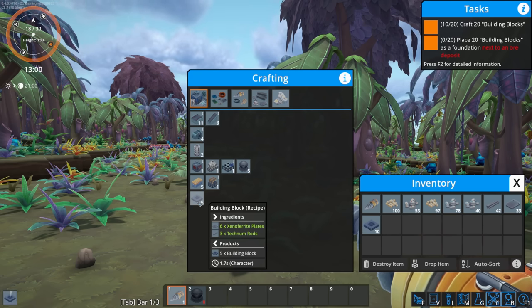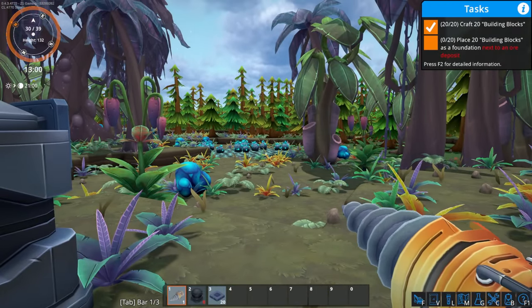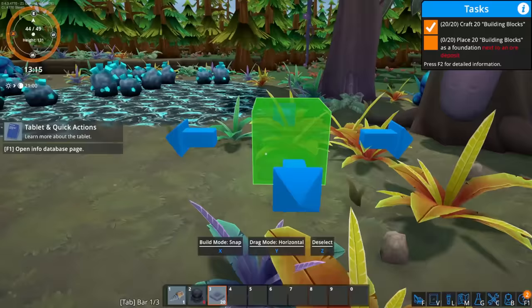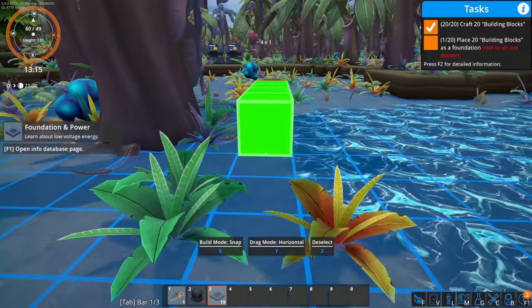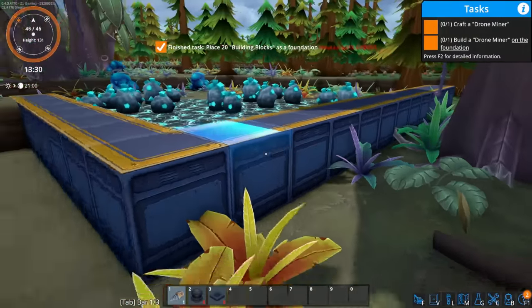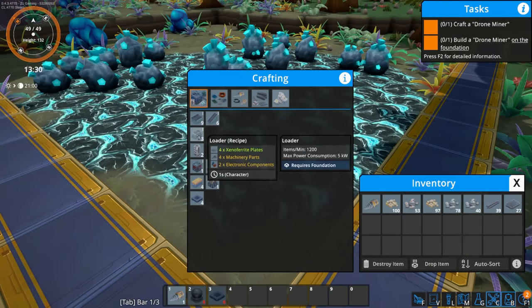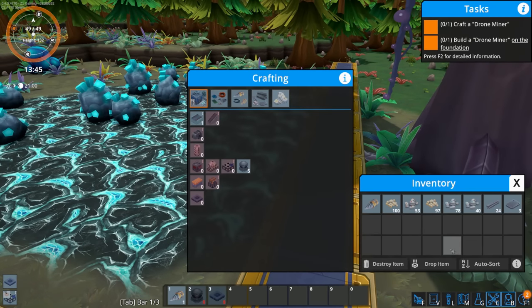Next, place 20 building blocks as a foundation next to an ore deposit. Craft 20 building blocks — each one makes five. These are basically our foundations. We want these around the deposit because we're going to be putting down some drone miners that are going to do some mining for us — it's going to be super amazing. Build a drone miner — let's get one of those.